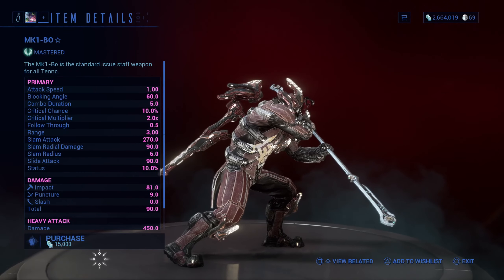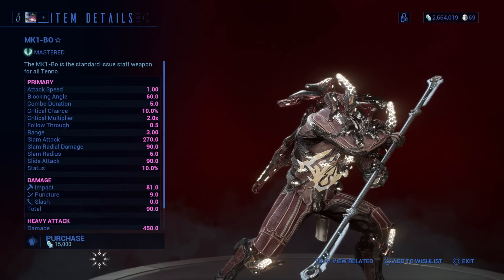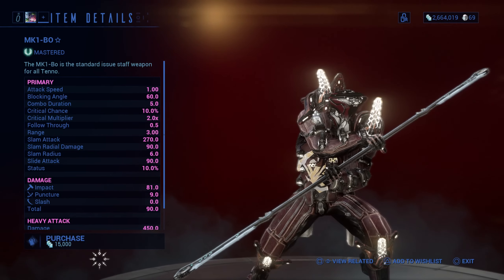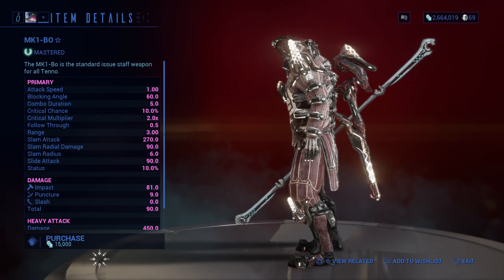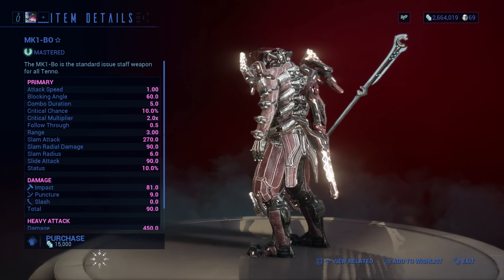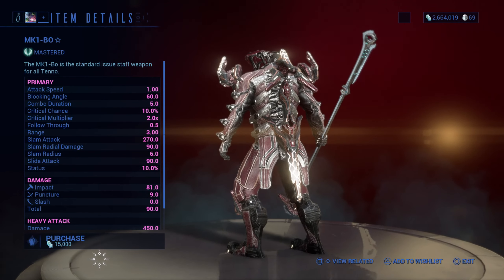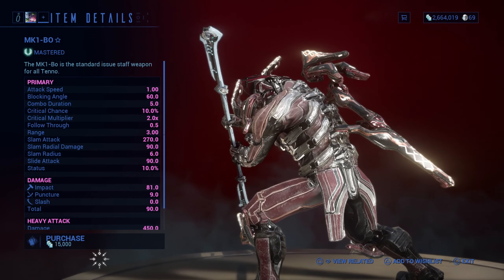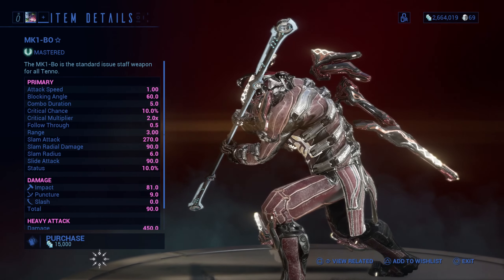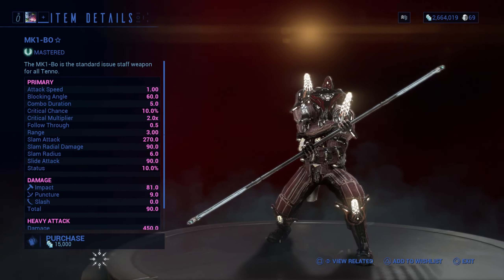On the other side we have the MK1 Bo. The Bo is like a staff that you can deal some serious damage with. It has a large range and low attack speed compared to the Skana, but it does very good damage to enemies. For your melee weapons, I actually don't mind which weapon you choose — this is kind of like a free pick. Out of all the weapons you can choose whatever you want, but for melee I have no favorites because they're both really good.